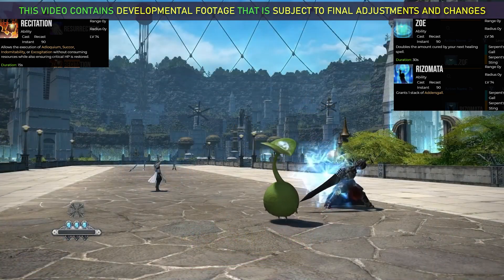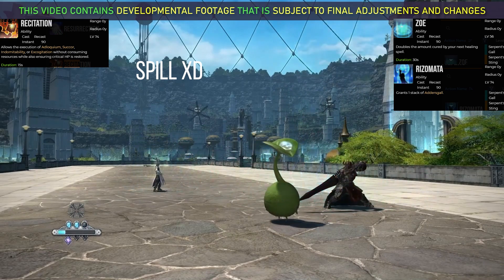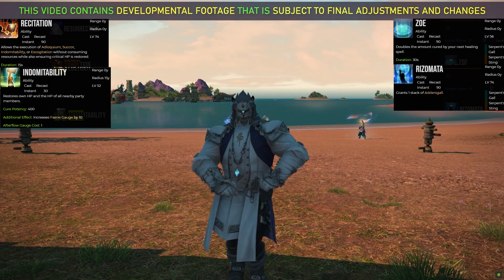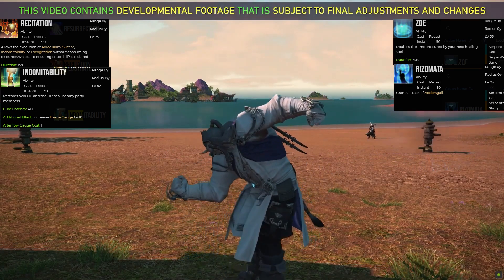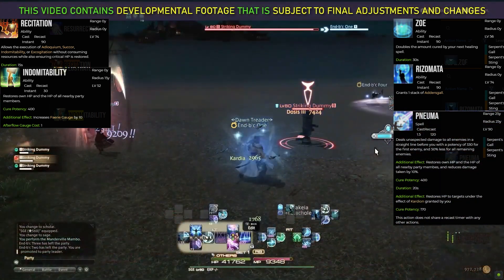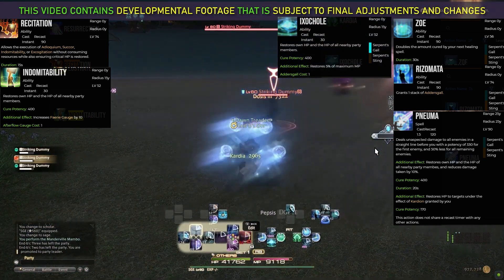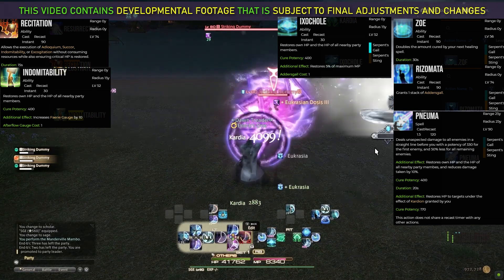My next topic is Recitation versus Zoe and Rizomata, which are the Sage equivalents. Recitation is one of the most iconic healer abilities in the entire game — the next spell or ability crits, and you can use either Excogitation or Indomitability without an Aetherflow cost. Crit Indomitability is one of the most powerful burst heals in the game. The Sage took Recitation and cut it right down the middle. Zoe doubles the curing potency of the next spell cast, making it an obvious choice for the strong Pneuma ability. However, it impacts only spells not abilities, so the Sage cannot replicate crit Indom using Zoe with its Indomitability equivalent, Ixochole.